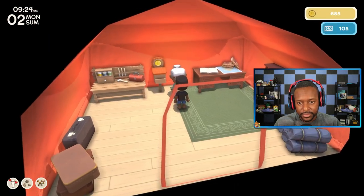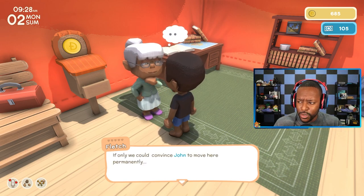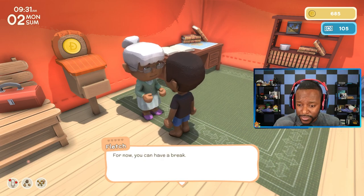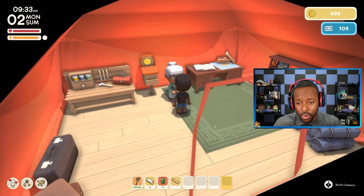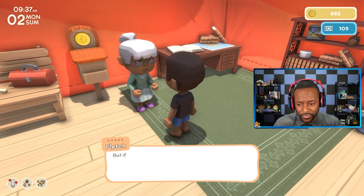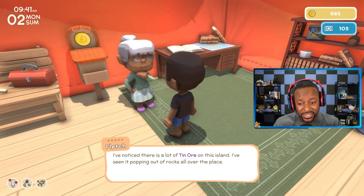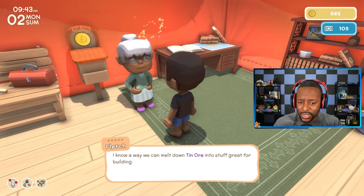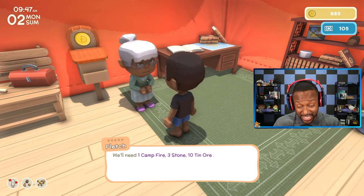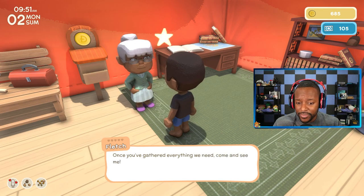Let's talk to Fletch. She says we brought the table saw — well done. Now she wants us to gather materials: one campfire, three stone, and tin ore. Keep in mind you need a mining license to build and buy a pickaxe to mine ore and rocks. Once you've gathered everything, come and see her. So I have the mining license, but I don't have enough dinks to get a pickaxe — I think it was like 1,000 dinks.